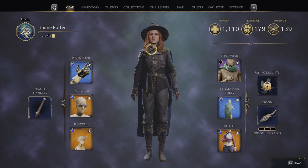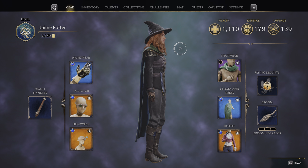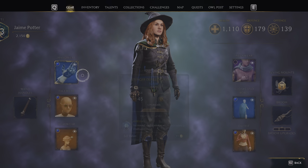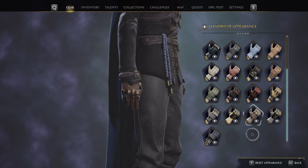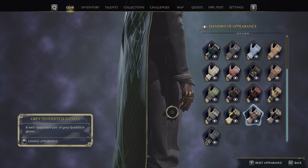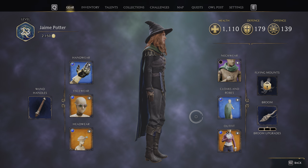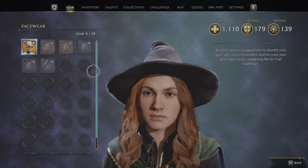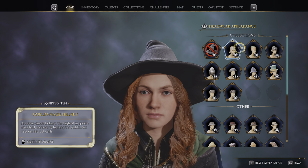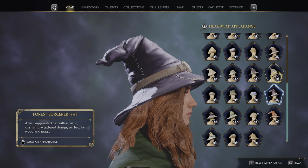What I do like about the character and customization system is that from the very start of the game you have a transmog system — you can change the appearance of every gear piece to any other. You don't need to keep stuff in your inventory; once you've unlocked a gear piece or a certain look, you'll always keep that look even when you sell the item. So these gloves — I don't have them anymore, but I still have the appearance. This further incentivizes you to explore because an item may not be good stat-wise, but you might still want it for how it looks on your character.